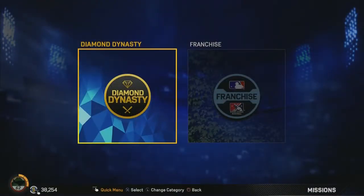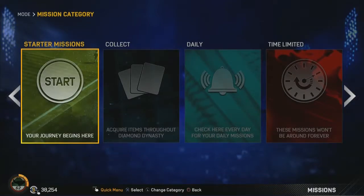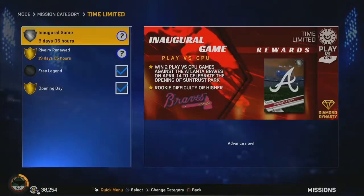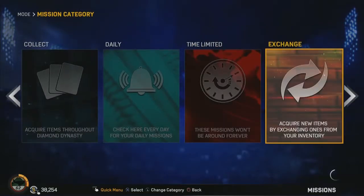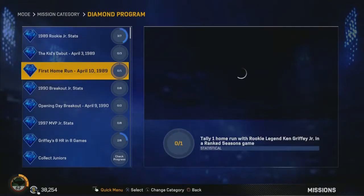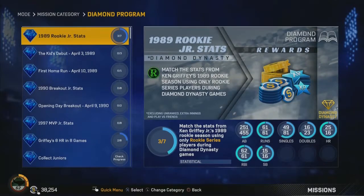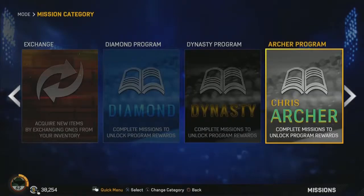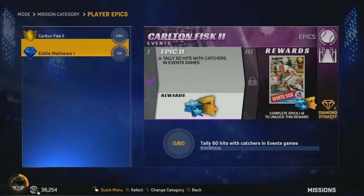Diamond Dynasty also has many missions this year to help you advance and improve your team by completing objectives that lead to some pretty nice rewards. You can unlock various different players for your team. As you can see here, it's based off your stats — you can eventually unlock Ken Griffey Jr. 99 overall as an example of one of the items.